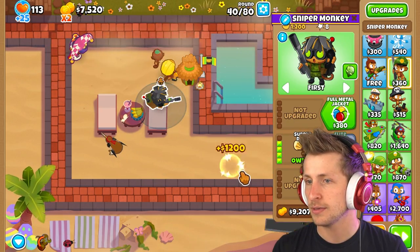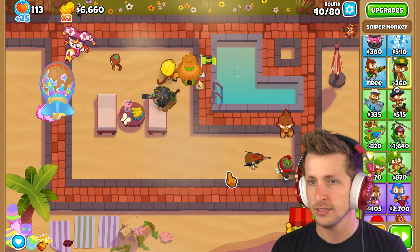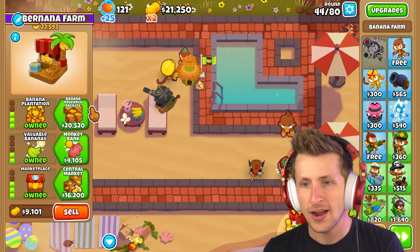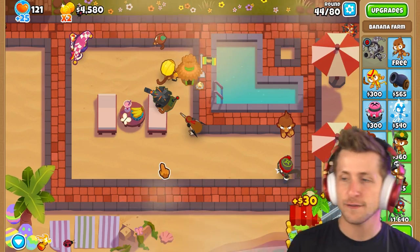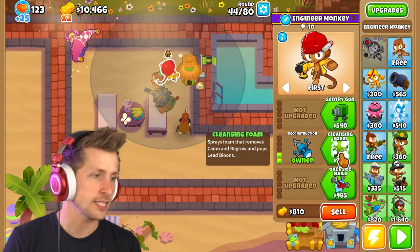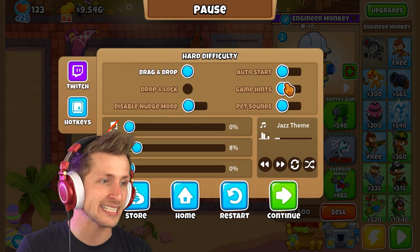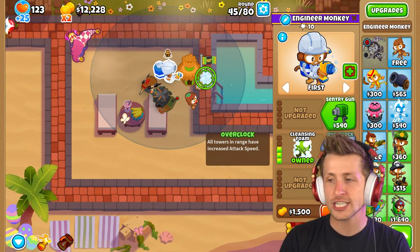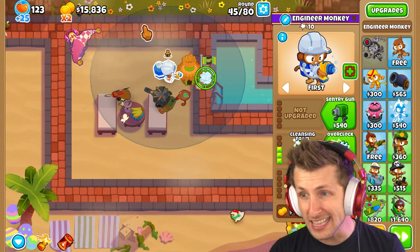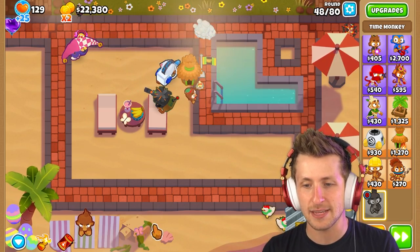I almost lost there — that would have been kind of sad. We got free money and the first banana research facility. Let's start working on getting some abilities. The engineer monkey's overclock is fourteen thousand dollars — a little expensive, but all towers in range get increased attack speed, so he kind of just has an aura around him. Look at that huge range! The time master is just chilling on the beach here with this nice ladybug, out here just vibing.